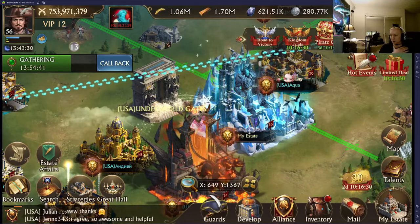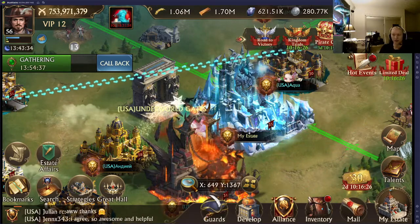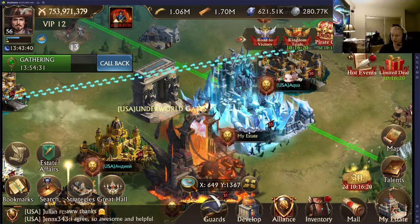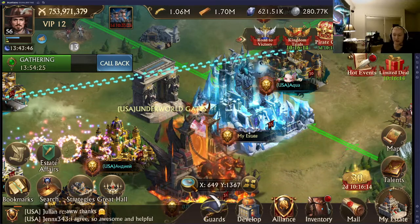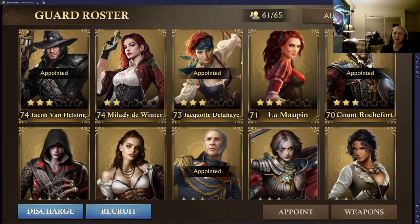Guards come in three flavors: infantry, cavalry, and distance guards. Obviously you want to send those with the correct marches, but what a lot of people don't know is that guards come in pairs — they're built in pairs. Every guard has a correlated guard that you should be sending along with it.